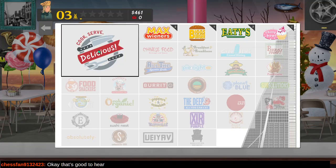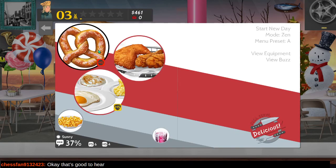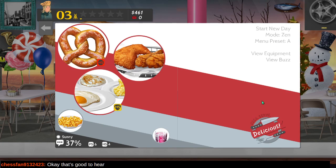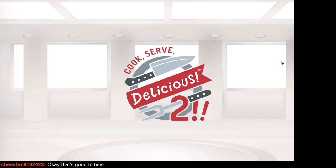Let's just continue with the Zen mode in our tower here. I did purchase some food items right before the end of last stream - we got chicken, eggs, and pretzels. We'll start with the fountain drink. Let's have a new day.